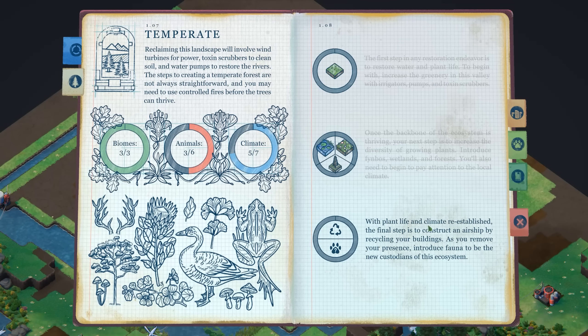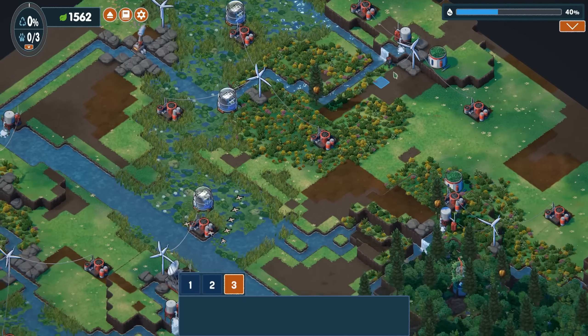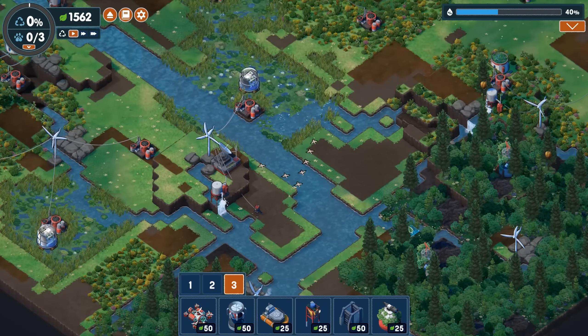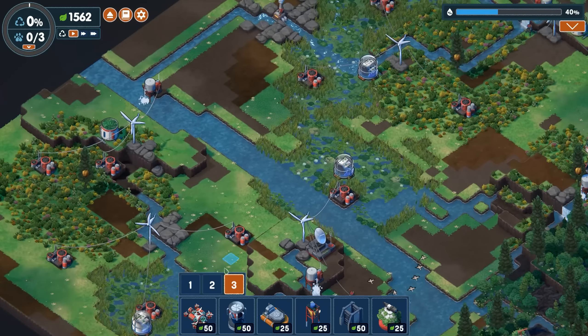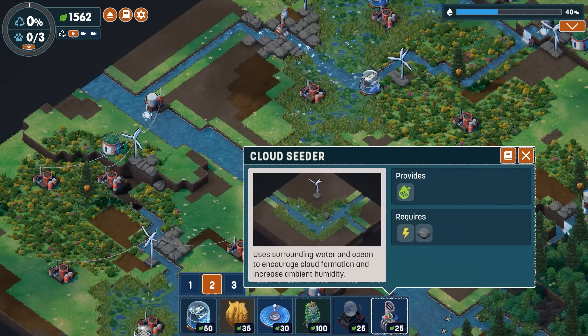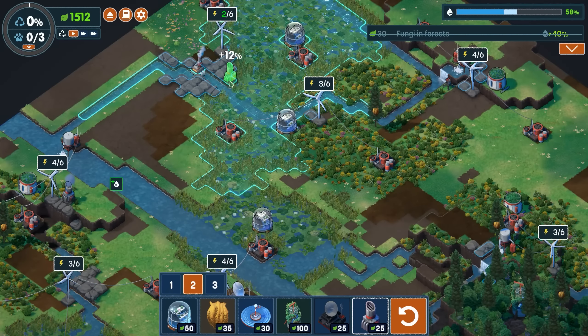Now the game says that with the plant life and the climate re-established, the next goal is to build an airship so we can recycle our buildings. We've placed a lot of our own human structures in this climate — we now need to erase our presence. I'm not quite done yet though; I do want to start getting a lot more humidity. So using some of these rocks that already exist, we're going to go ahead and start increasing the humidity of the air as much as I can.